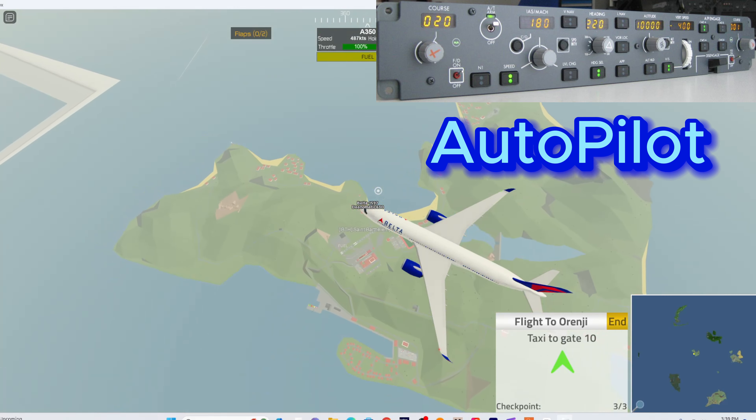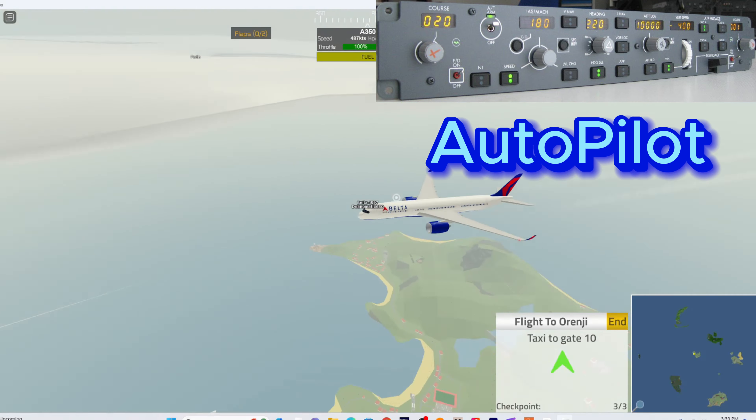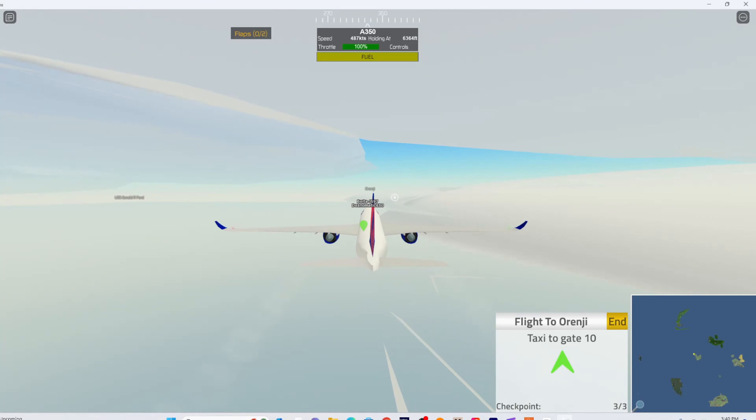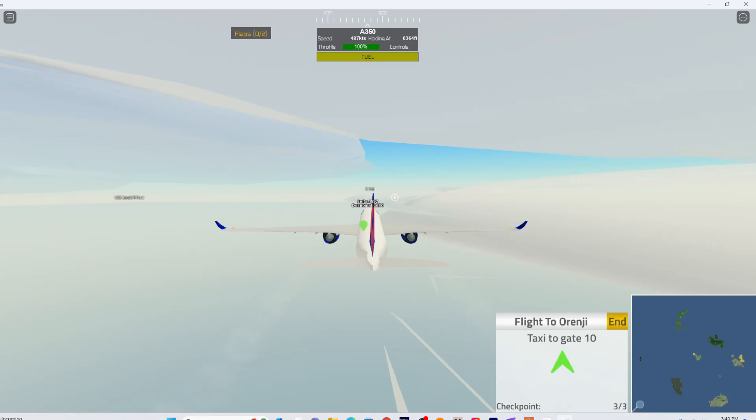Next up we have the U-2 spy plane. The U-2 is basically a less capable version of the SR-71, which is already in the game. I believe this plane should be a game pass for around 95 Robux. It has a very unique design, and on landing you have to balance it, which would be a cool addition.